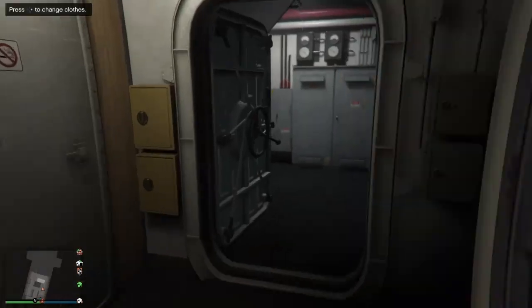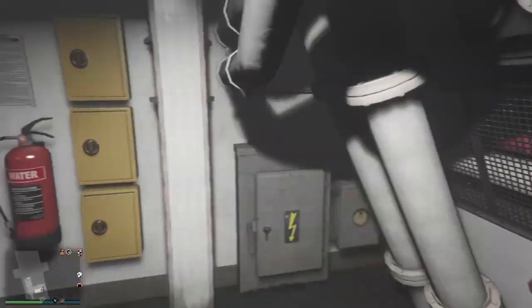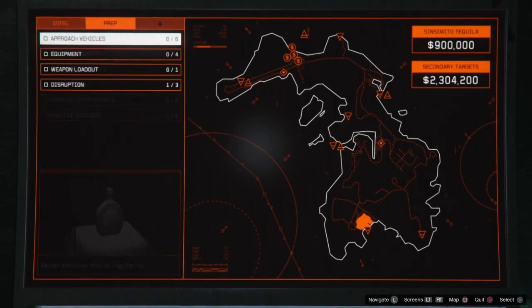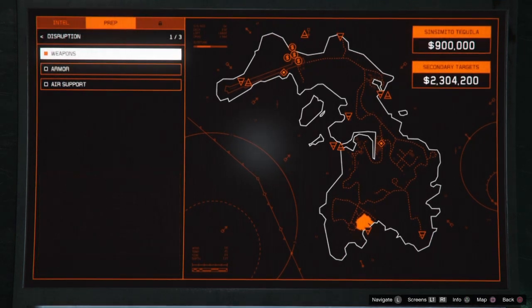So guys, the glitch should have worked. If you make your way back to the screen and go back to the disruption, you can see it says one out of three and that's a check mark — so it worked.